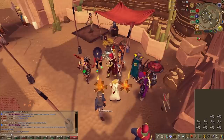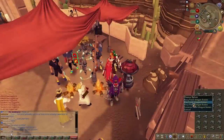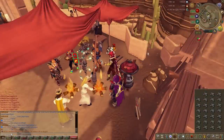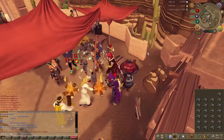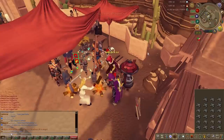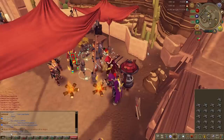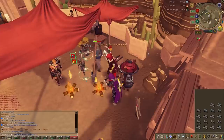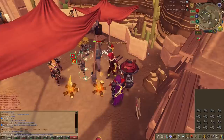Moving on to frost dragon bones — they're obviously going to be a lot faster. Frost dragon bones are currently the best bone type for Prayer experience. On a player-owned house gilded altar they gain about 700,000 to maybe up to a million Prayer experience per hour depending on the method. But on the bonfire they give 810 total experience per bone: 450 Prayer experience and 360 Firemaking experience.